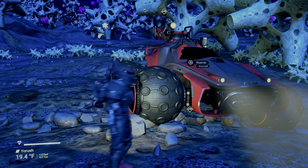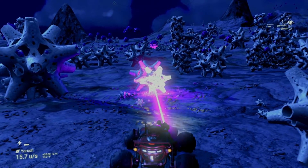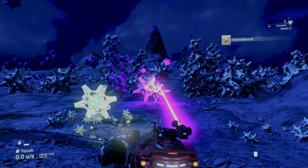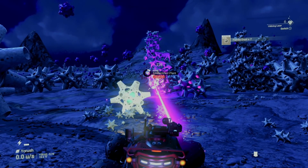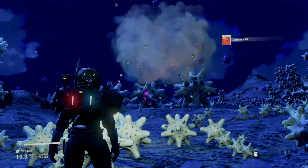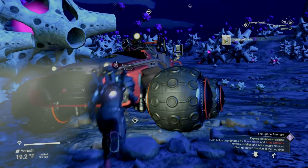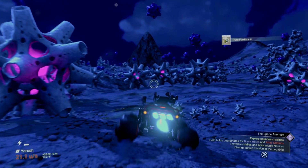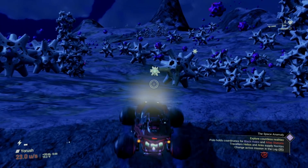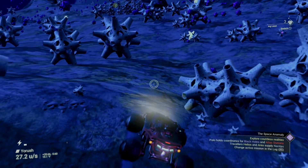Coming in at number four is one I discovered while trophy hunting a while back. I was using my Exocraft to track them down and noticed something that enabled me to verify that it was a stabilized reality glitch, or trophy as I like to call them, rather than just an ordinary object without having to get out of my Exocraft to check. All you need to do is use your Exocraft mining laser to shoot the object. If it doesn't take any damage, then you have yourself a trophy. It's honestly as simple as that.